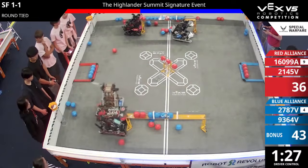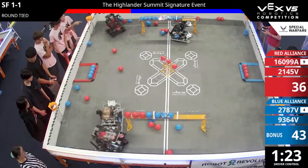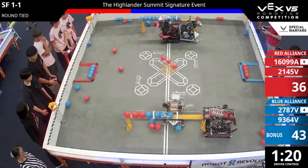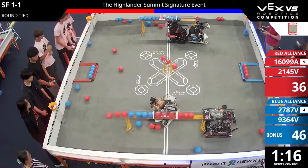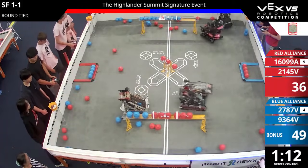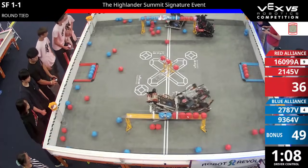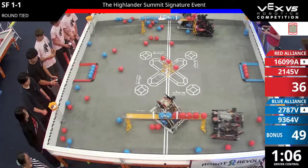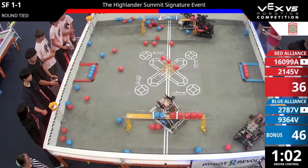The heavy contact here — Iron Eagles Vitality is going to hold as Swirly Unicorns try to push through, able to hold in place. Now they're pushing back — Iron Eagles versus PSU. A big push there from Overclock on the audience side of the field. That goal is under red control now. Seeing the big D score there, battle between 2145V and 9364V.